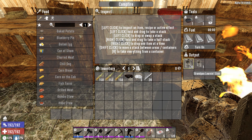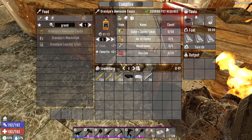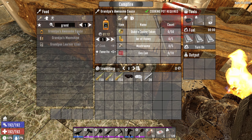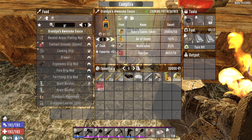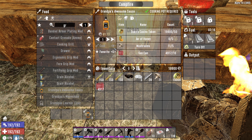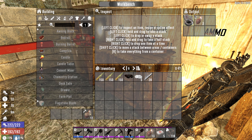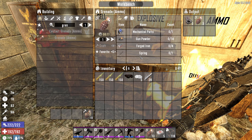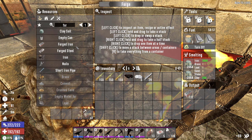Oh my god, look at the learning elixirs! I didn't even know I had those — we'll save those for horde night. What I really want to make is a couple of Grandpa's Awesome Sauce, at least one or two just for today. We'll just get a couple of these moving. I've been making some grenades here. What am I short on to make more grenades? Oh yes, it was the forged iron — that's why I went and made all this forged iron. So we're actually gonna need more of that.